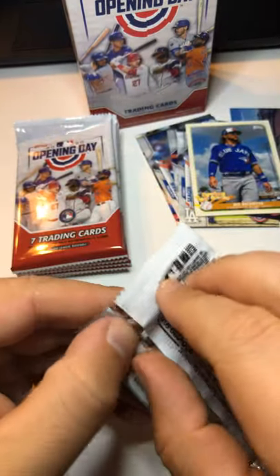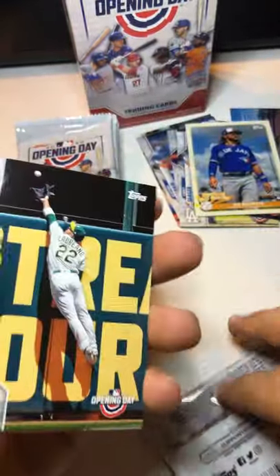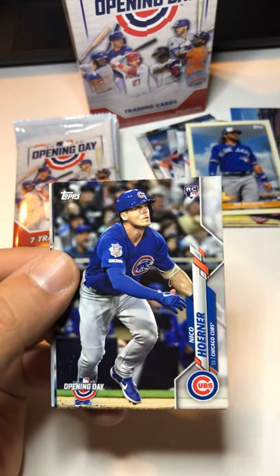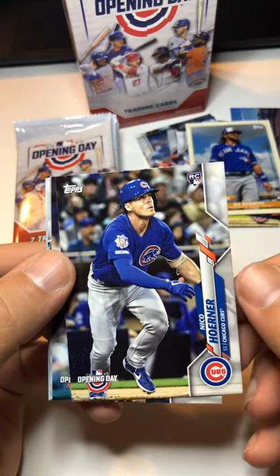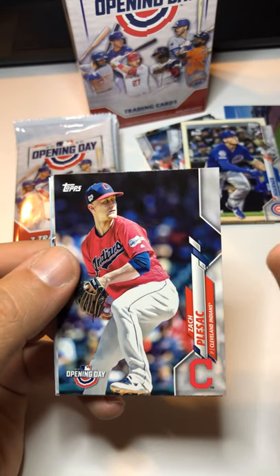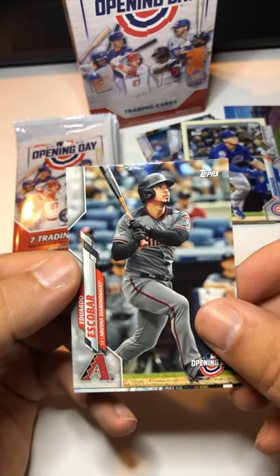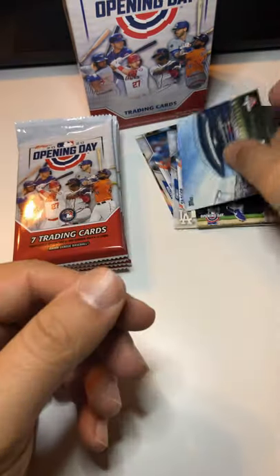Pack five: Ramon Laureano, Tommy La Stella — former Cub. Nico Hoerner — now this guy has a rookie card. I think he's got some pretty good potential, pretty good upside. Not trying to be biased as a Cubs fan, but he's got a lot of potential. Zach Plesac. James Paxton. Eduardo Escobar. And an Opening Day Mariners stadium insert — we'll put that card up there.